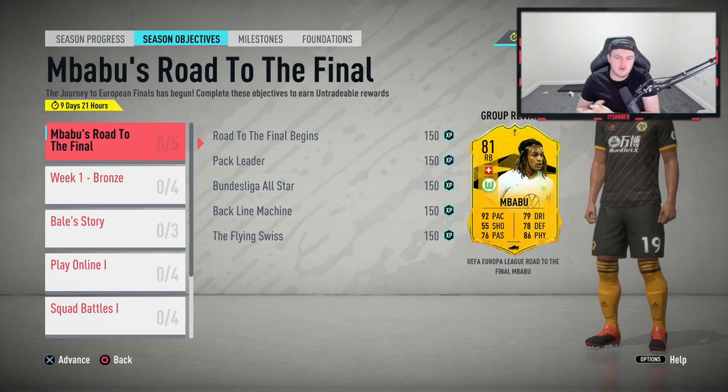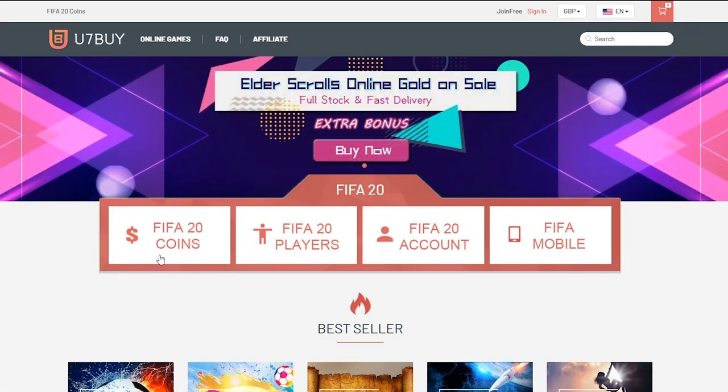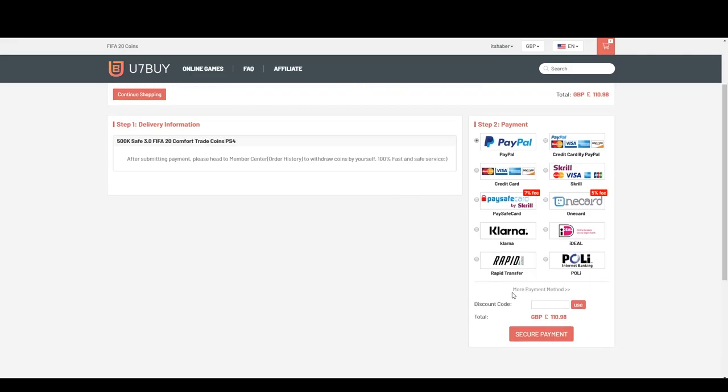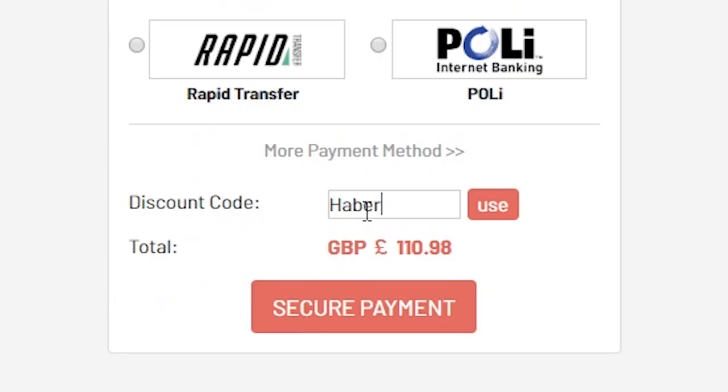We have a brand new Road to the Final 81-rated Mbappe in the objectives. For cheap, fast, and reliable FIFA 20 Ultimate Team coins, check out u7buy.com and use code HABER to get yourself five percent off all of your orders.